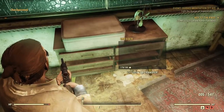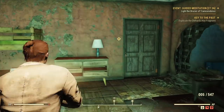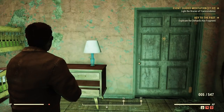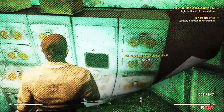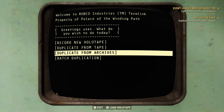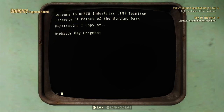We got a mission update - we need to duplicate the Diehard's key fragment, and thankfully it's in the same building. Just follow the marker through a dark room and you end up at a terminal. You need to go to 'duplicate from archives' - not from holotape or tape - just from archives, then select 'Diehard key fragment' and you're done.